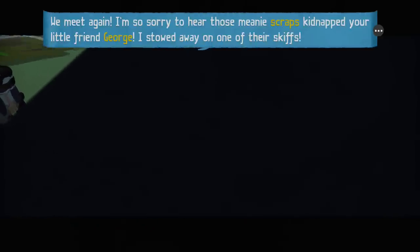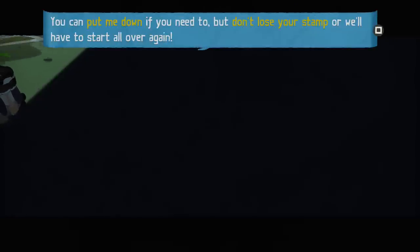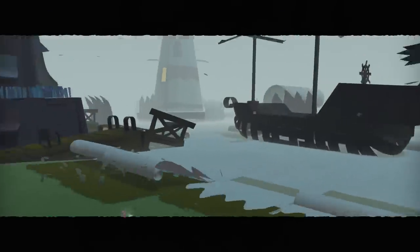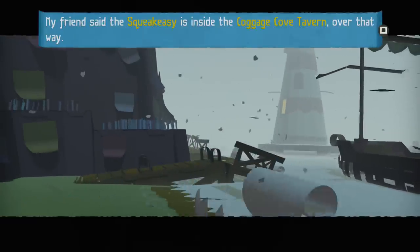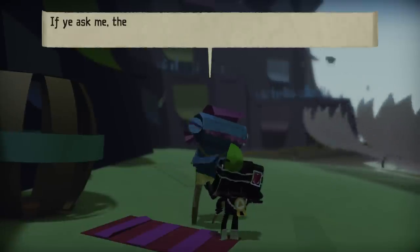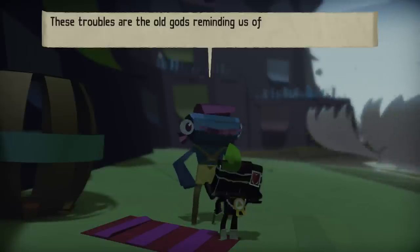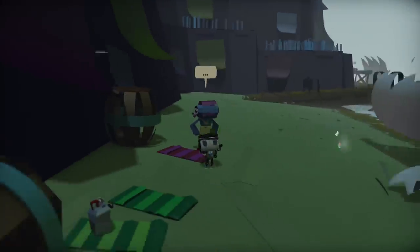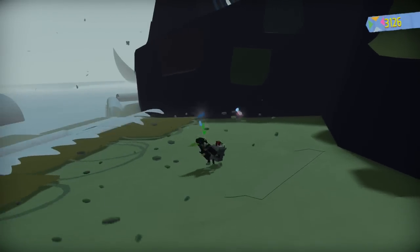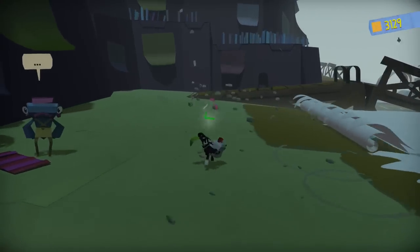Here's our buddy. Hello, how are you doing? We meet again. I'm so sorry to hear that those meanies — Gramps kidnapped your little friend George. I stowed away on one of their skiffs. Can you please carry me into the squeak-easy? I'm meeting a friend there. You can pull me down if you need to, but don't lose your stamp or we'll have to start all over again. My friend said the squeak-easy is inside of the Coggage Cove Tavern over that way. Alright, let's give it a shot. Let's get some of this confetti — we have over 3,000 confetti though.